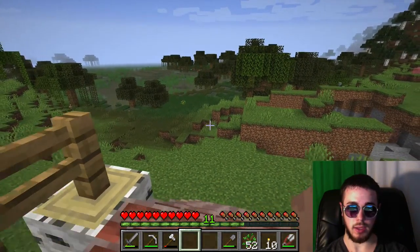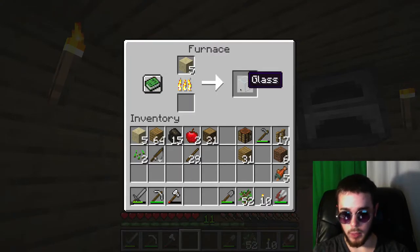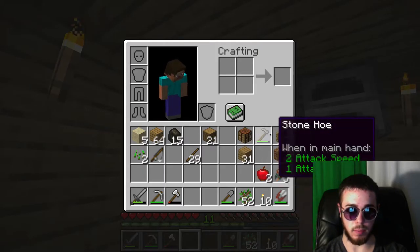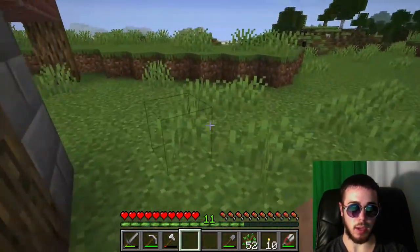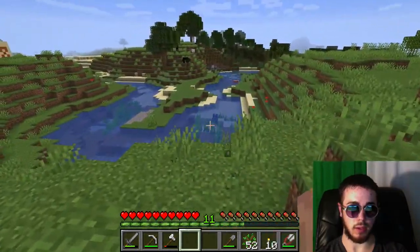Those raiders are just going to sit around over there and do their thing. I'm going to try and escape to the mines without them seeing me. I'll get that glass going and put up some panes on our house. I do have a little bit of food, and one thing we could do is start laying out our farm so that when we get back from the mines, maybe we have some iron to make a bucket and finish up our farm area.